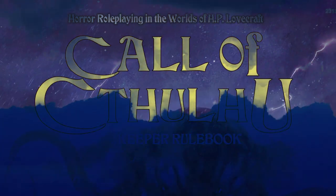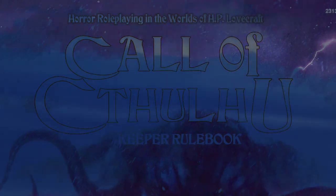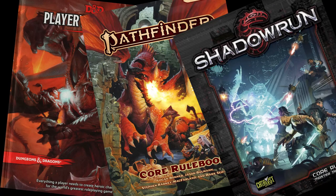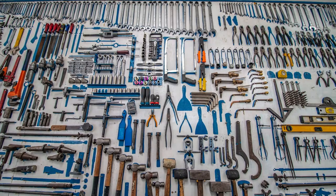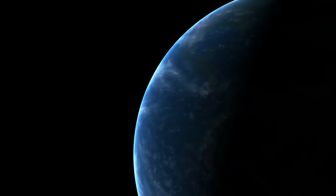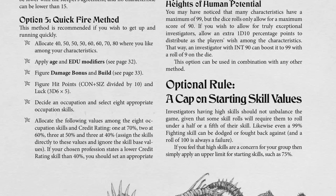Call of Cthulhu is a really fun role-playing game, but its character creation chapter goes on for 20 pages. That's not uncommon — a lot of rulebooks are very verbose about these starting steps. And while that's useful for some readers, I have a theory that whatever game you're starting, the build process shouldn't take you any longer than a quarter of an hour unless you choose to spend longer. The quickfire method on page 48 of the Keeper's Rulebook is the fastest way to get playing Call of Cthulhu.